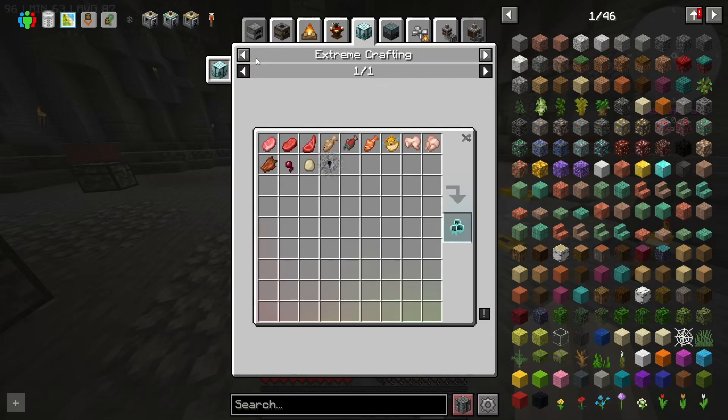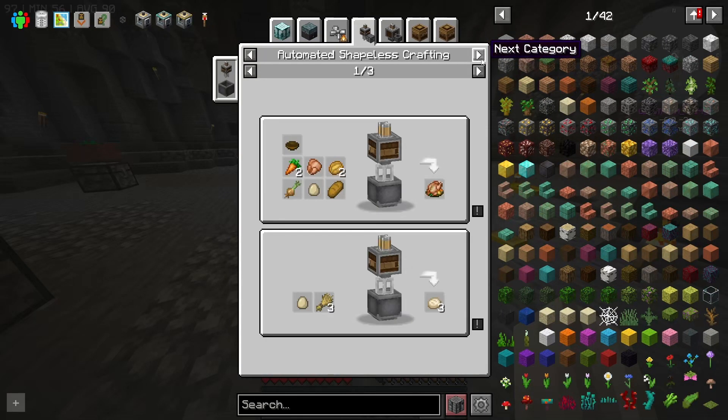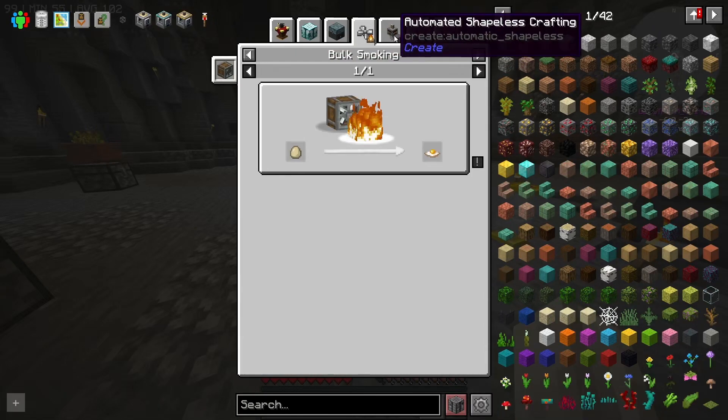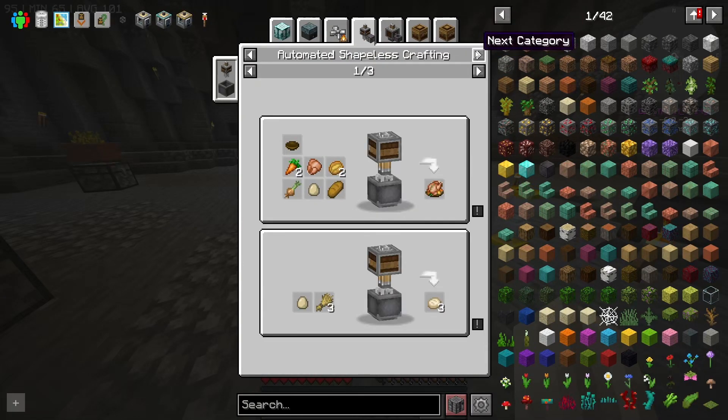I don't like that this UI changes size and the arrow key moves things — I can't keep clicking in the same spot. There are still no arrows at the top; this UI has gone backwards. It might look cooler from the outside but using it every day, I'm not happy. It might be a me thing but not happy at all. Anyhow, there are lots of cooking and omelette recipes you can make.